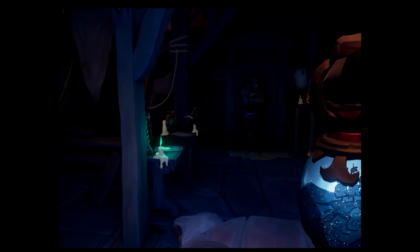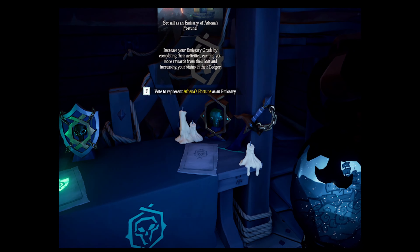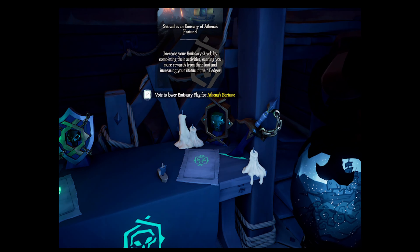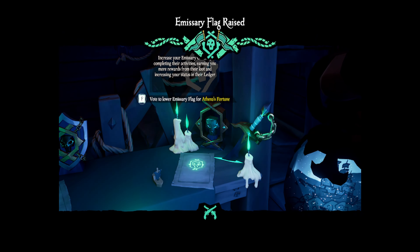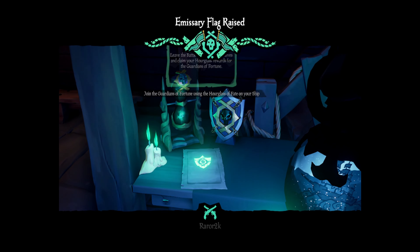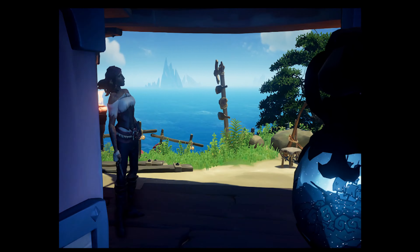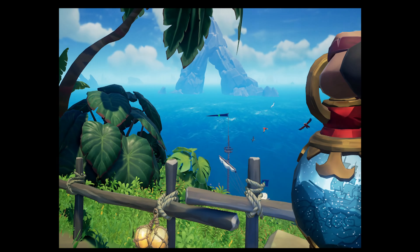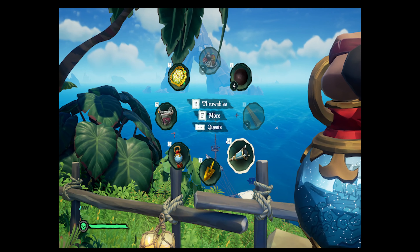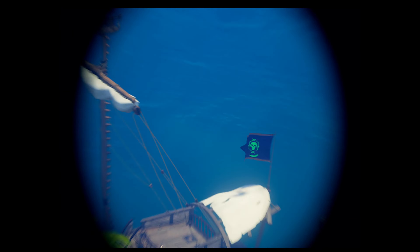All right, we're back upstairs. We bought the license and now we're able to represent Athena's Fortune as an emissary. You'll probably get an achievement for raising it the first time — you also get an achievement worth 50 Gamerscore for becoming a Pirate Legend. Let's check the ship — you can see the Athena's emissary flag raised right there.